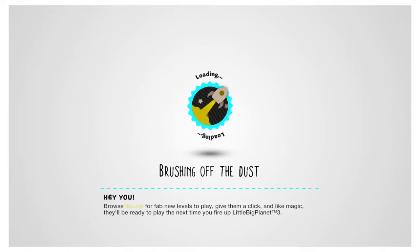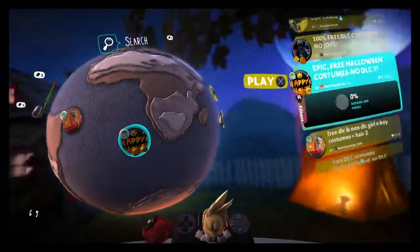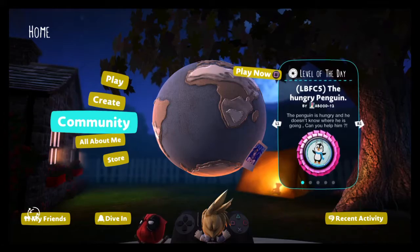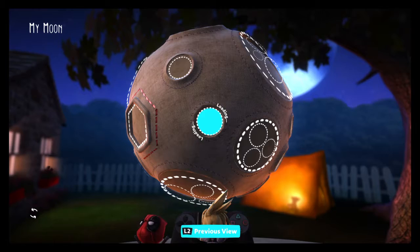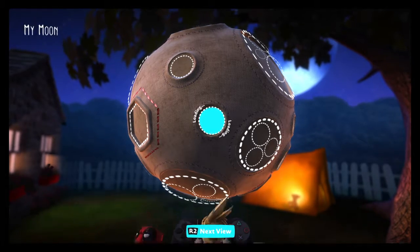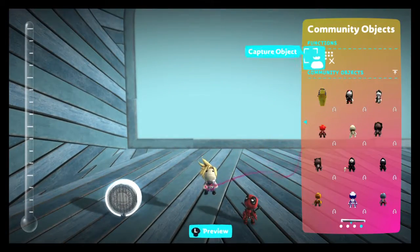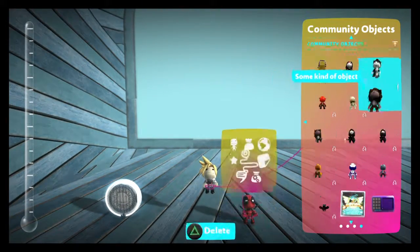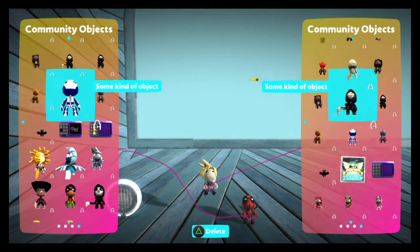Once you're here, press Continue. My controller's rumbling. Now press Circle until you get back to the main screen. Now go to Create, go to My Moon — it'll go into any part of your moon. Any part of your moon will work. Now press Square and then go to Goodies Bag — and here are all the things you just collected. To download one of these, just click on the one you want.